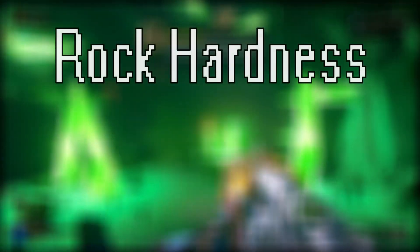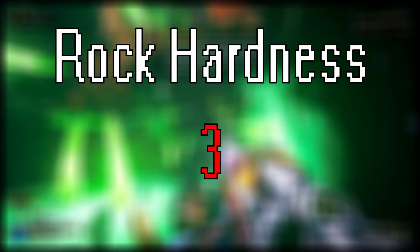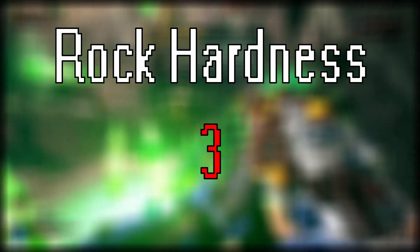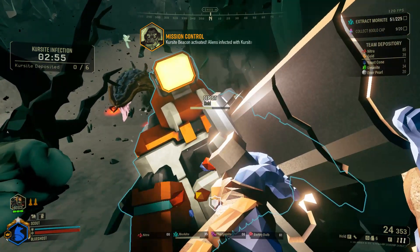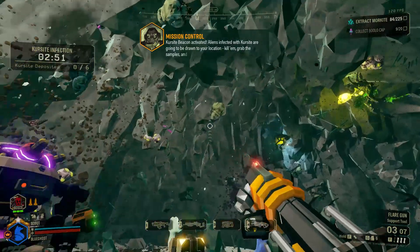The Radioactive Exclusion Zone is rated at three for rock hardness, meaning it requires three pickaxes to destroy the environment around you. This is by far the hardest rock to destroy with a pickaxe in the game. It's also worth noting that dirt pads are unaffected by rock hardness.